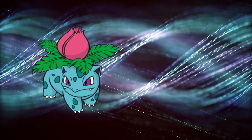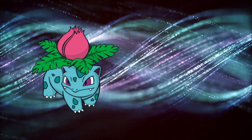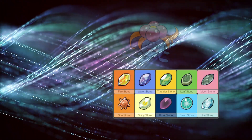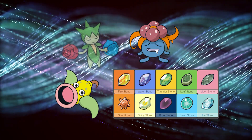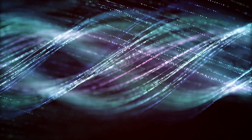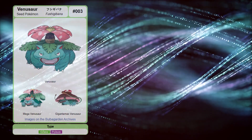Ivysaur is the only first-evolution grass and poison type Pokémon that doesn't evolve with a stone. Gloom, Weepinbell, and Roselia all evolve with an evolutionary stone. Ivysaur will instead evolve into Venusaur at level 32.